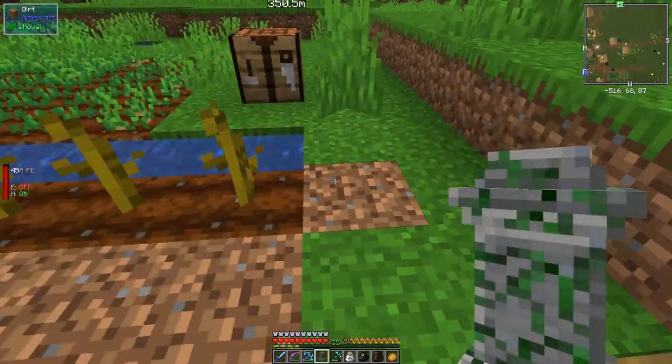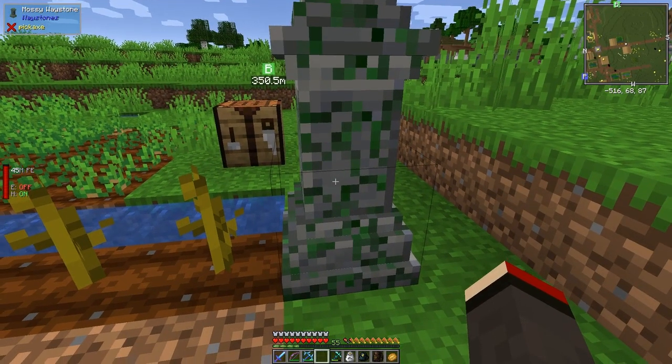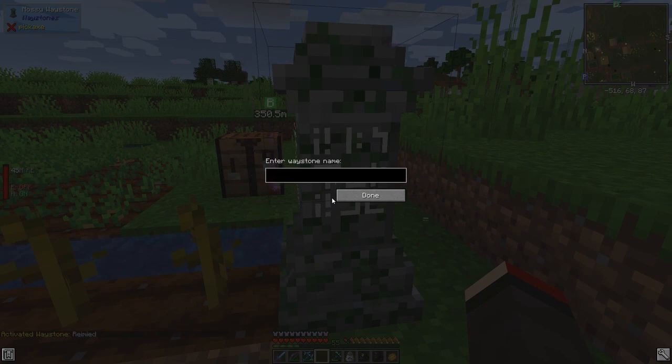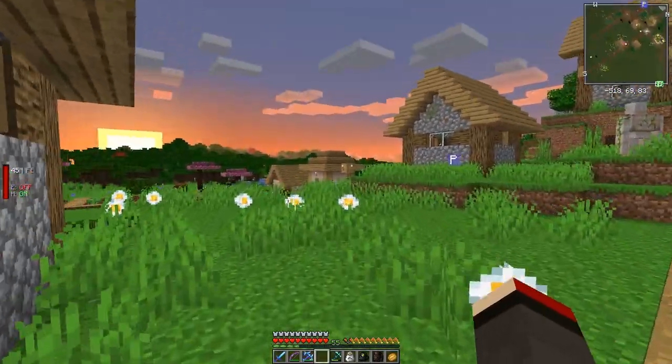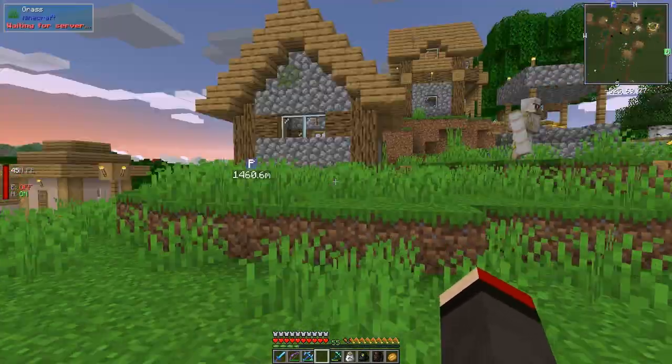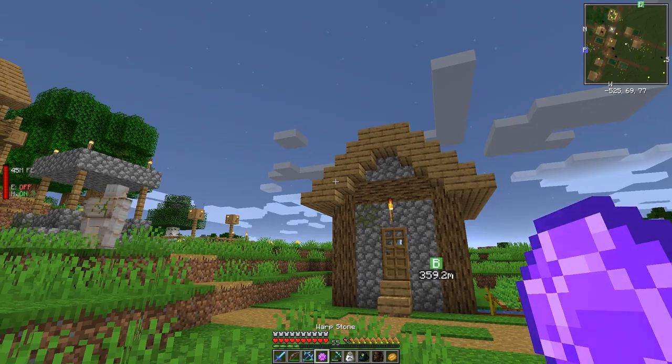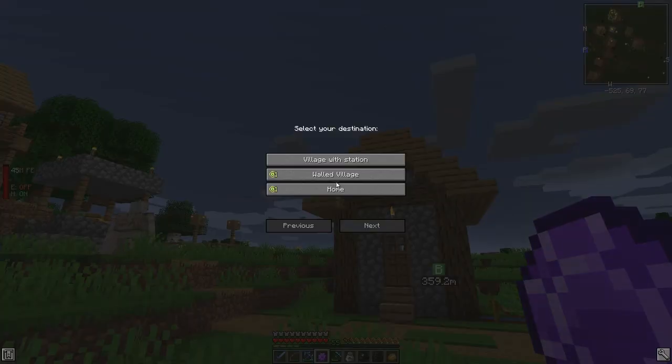I've just come to the village, which is not protected, so I'm going to activate this waystone and give it a name — we'll call this one 'Village with station'. Now it's getting to nighttime, so let's use the warp scroll to travel back home. Hold it down and we've got these two different destinations.